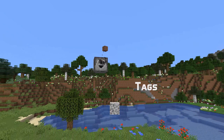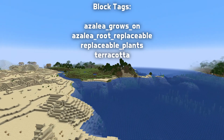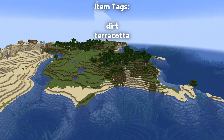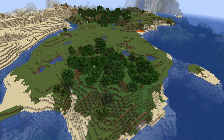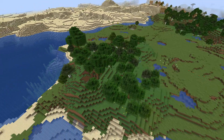Let's talk about tags! There are four new block tags in this version: Azalea Grows On, Azalea Root Replaceable, Replaceable Plants, and Terracotta. There are two new item tags: Dirt and Terracotta. And the Flowers tag is no longer in the Mineable/Axe tag by default.